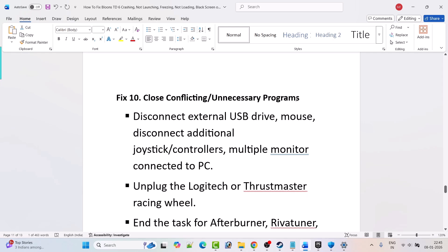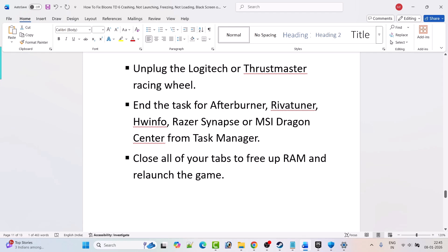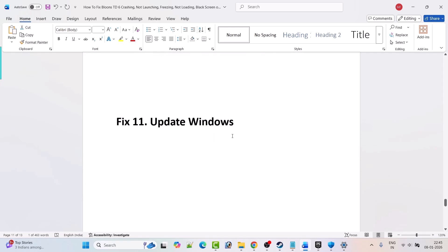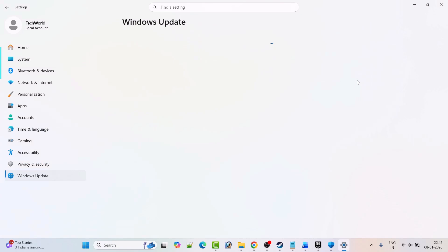Fix 10: Close conflicting or unnecessary programs. You can disconnect external USB drives, additional joystick controllers, and multiple monitors. Unplug any Logitech or Thrustmaster racing wheels. In Task Manager, close MSI Afterburner, RivaTuner, HWiNFO, Razer Synapse, or MSI Dragon Center. Close all browser tabs to free up RAM, then relaunch the game and check.